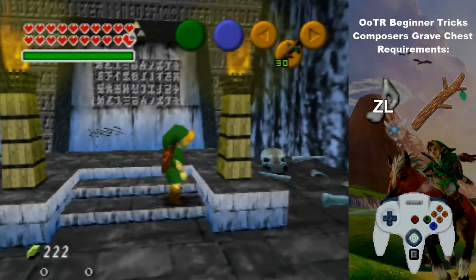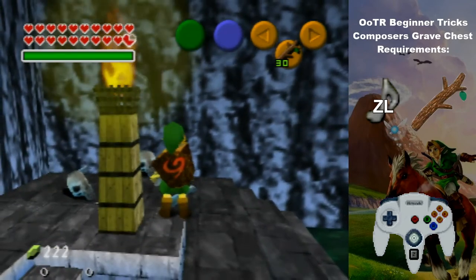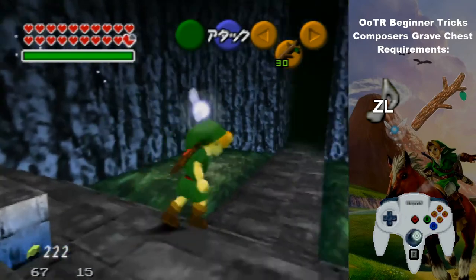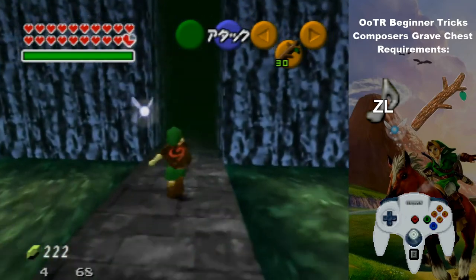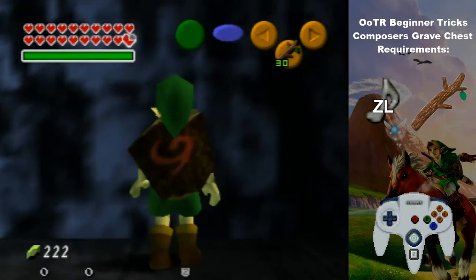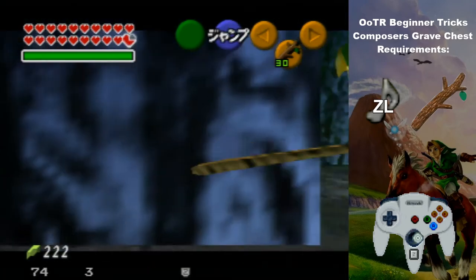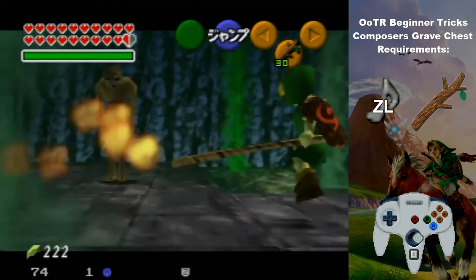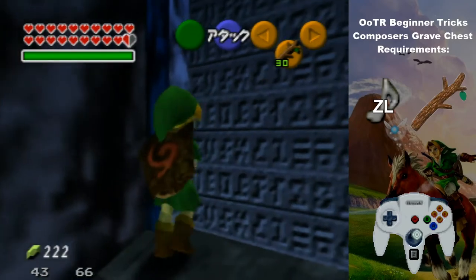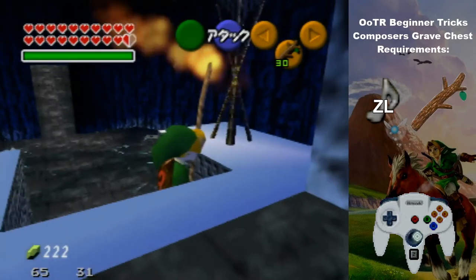If you haven't gotten your song yet you'll get your randomized song. For this trick you'll need to do flame storage, which is as easy as that — just stand behind the torch and get it. Then you'll want to do the same thing of side hopping back, but with your stick out once you start jumping.